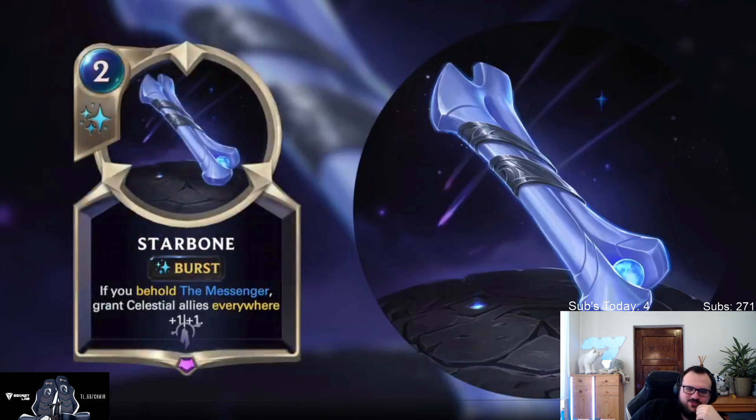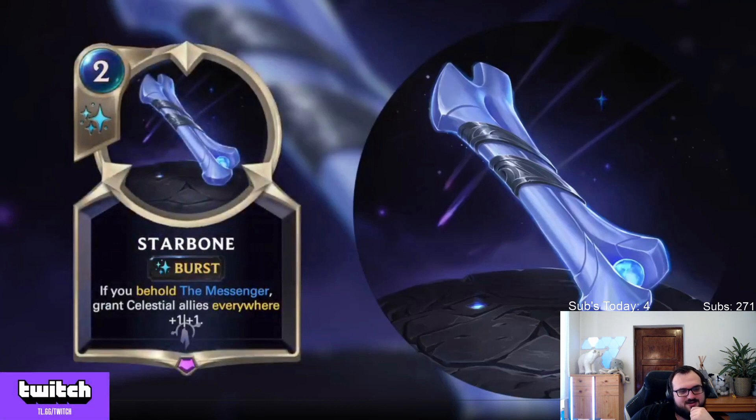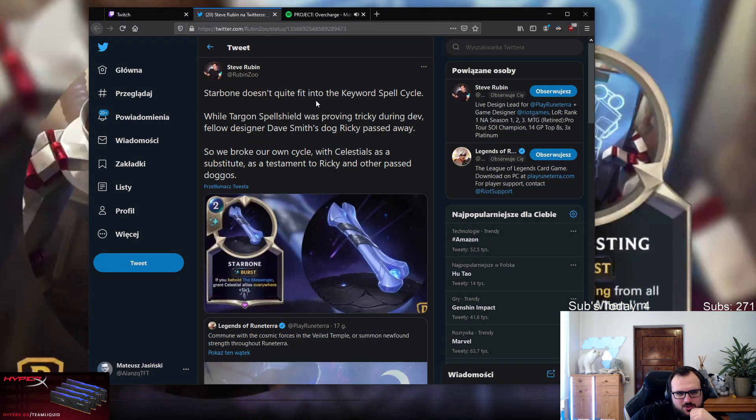Starbone - two mana burst, if you behold the Messenger grant celestial allies everywhere plus-one plus-one. What the fuck - doggo deck! Guys doggo deck, we have an emote already for doggo deck! DF affiliates might be good, actually we need to play Zoe to get a higher chance of doggo. During Targon special while working, our designer Dave Smith's dog Ricky passed away. So we broke our own cycle with celestials as a substitute - a testament to Ricky and other past doggos. This is so cool.